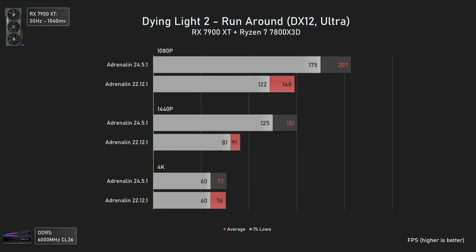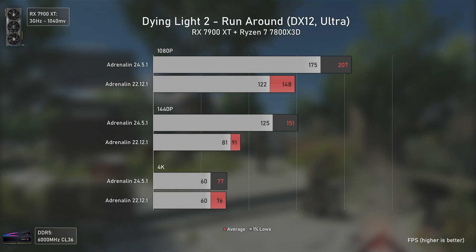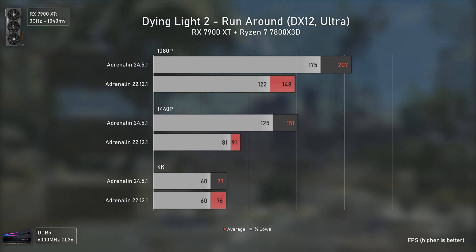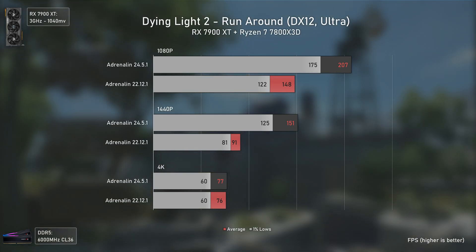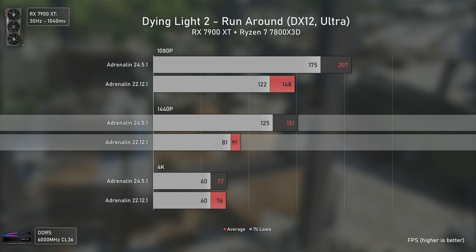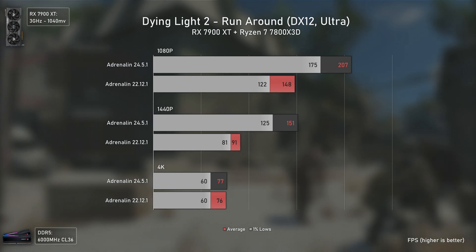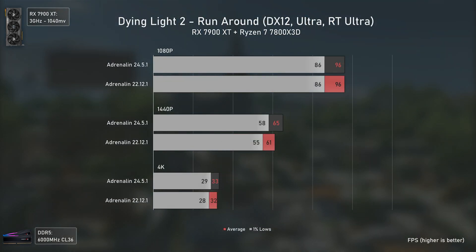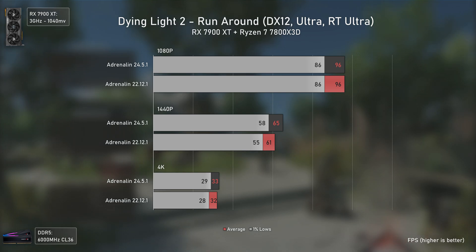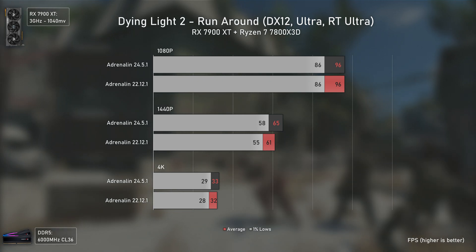Dying Light 2 is another perfect example — released in February 2022 but it recently got its Reloaded update where developers completely overhauled the game. The performance difference is outrageous with the newer drivers being 40% faster at 1080p and 66% faster at 1440p, but delivering the same FPS at 4K, meaning the performance uplifts were in more CPU-driven scenarios. We can confirm this because enabling ray tracing and shifting load almost entirely to the GPU, even at 1080p we had basically the same performance with both driver versions.